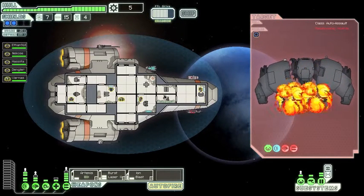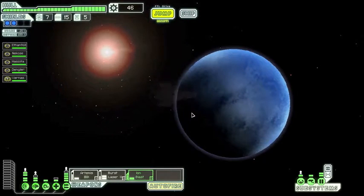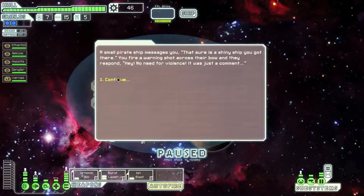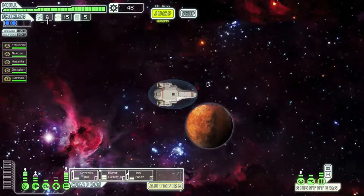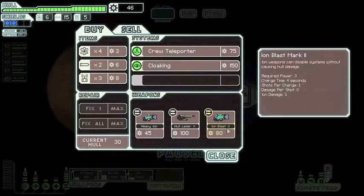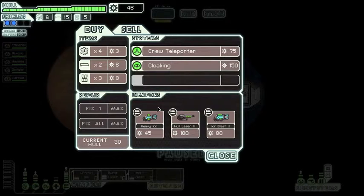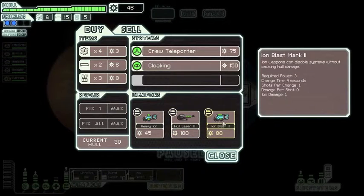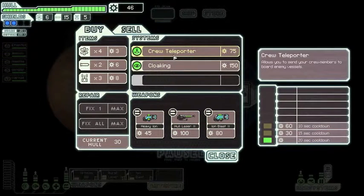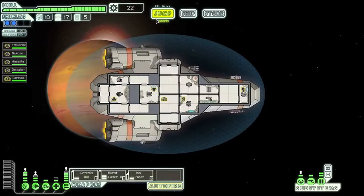Ship destroyed. We can just try to head to the exit. What we really want is a pre-igniter — it adds energy to the weapons once you enter a system, so you don't need to wait for them to charge up. They don't have one. Let's buy some more missiles since we used them quite a lot, and we do need some more fuel. Then we can jump, hopefully to the exit.